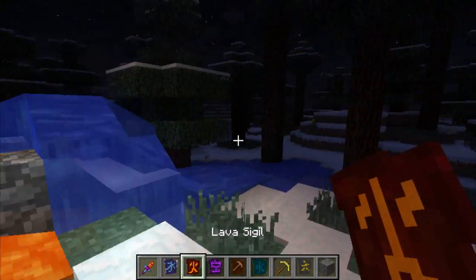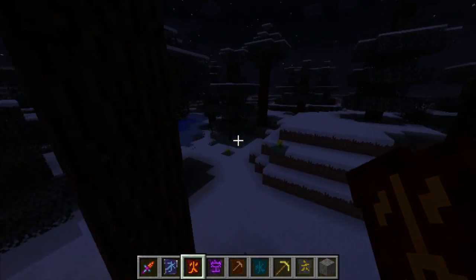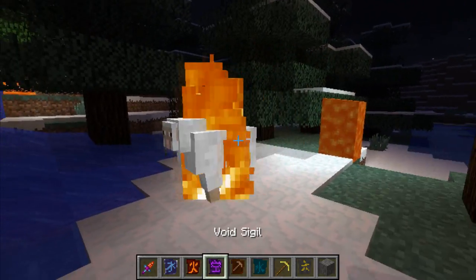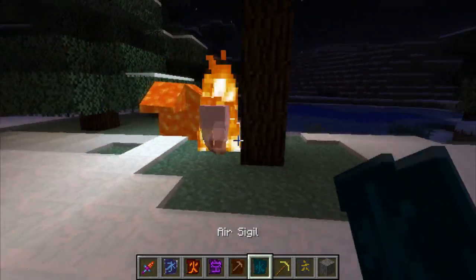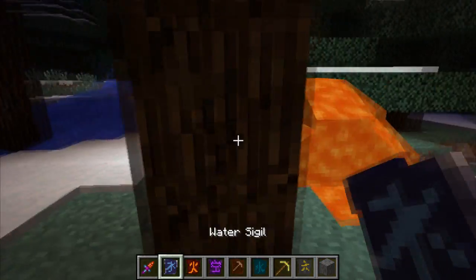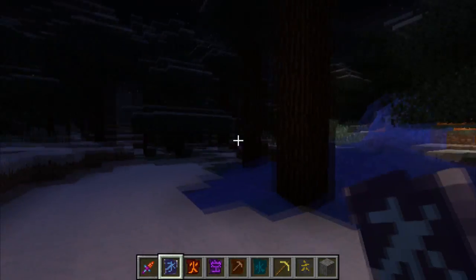Seems like a pretty cool mod. I mean, it's running up to a sheep and just going, 'Fuck you! Eat lava!' And then you can just get up in their face. Pretty cool mod.